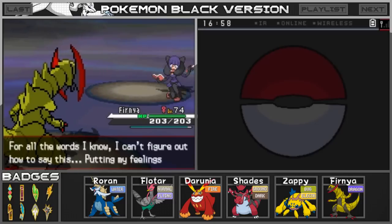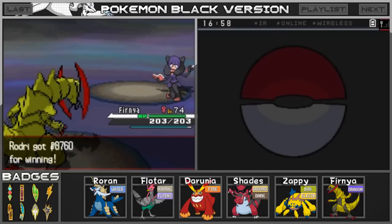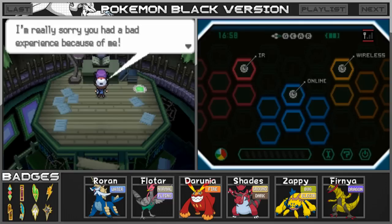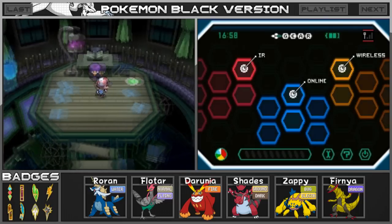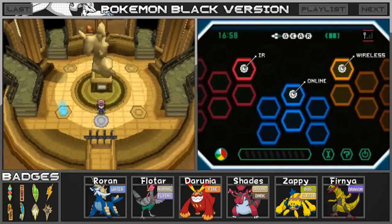She's stunned — for all the worlds she knows, she can't figure out how to say it. Putting her feelings into words would just be a trap, but she feels we're even greater than she thought. We got 8,760 for winning. That little last bit of advice seems to tell us: teamwork is the key to success. We have defeated the first of four Elite Four members! If you guys have any tips on the Elite Four members coming up, let me know. One Elite Four member down, three more to go. Thank you guys so much for watching — I'll see you in the next episode. Goodbye!